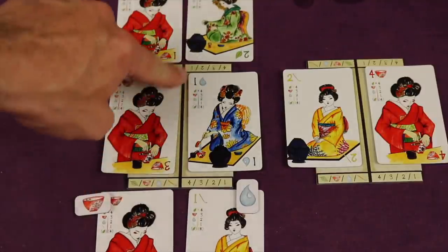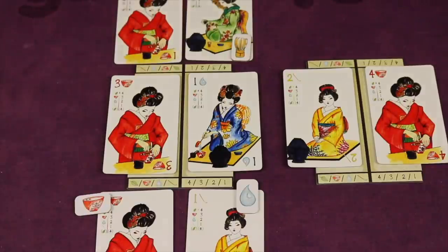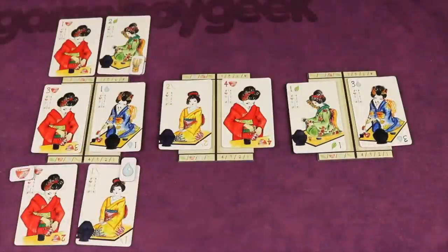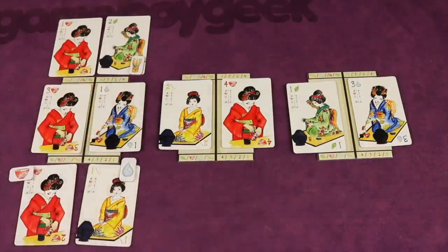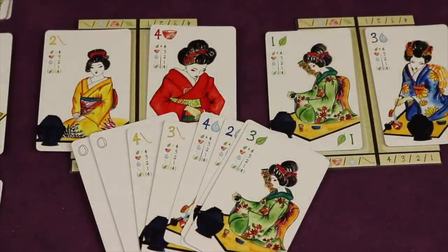But if one player matches the number but the other doesn't, the one who didn't gets a Whisk. If you get four Whisks, you win — so you can purposely mess up as a strategy. You'll play the second and third rounds of the set, and if no one has won, you'll play another set of three rounds. Since there are only 18 total cards including two zeros, you never have perfect information, but you have a lot of it, so you can use deduction to win.